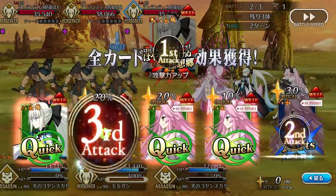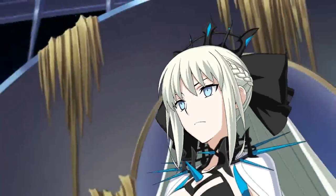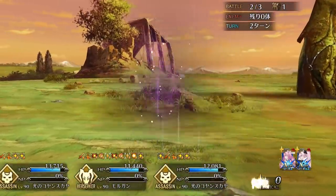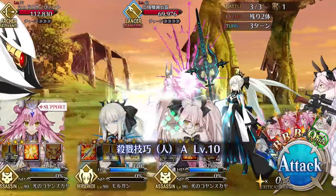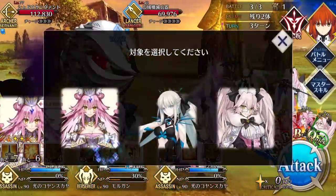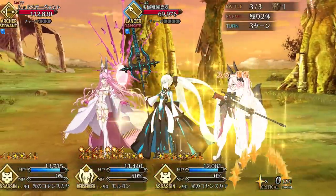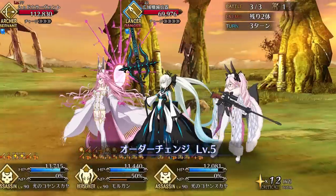As a Buster servant, she doesn't need to rely on NP refund the way that servants like Summer Musashi do, so she's even capable of farming those 90++ nodes that have one or two enemies per wave. Outside of being an elite farmer, Morgan also has a ton of viability for challenge content. While her crits aren't Arjuna Alter ultra-levels of strong, her utility more than makes up for it. She can deal high damage while buffing the team with her Charisma, slowing enemies with her attack and crit debuffs, and even empower supports by increasing their overcharge — a game-changer for supports like Merlin and Castoria. Her deck structure and non-card-specific skills allow her to be used with a wide variety of supports from both Arts and Buster comps, so she trades raw damage output for incredible flexibility.